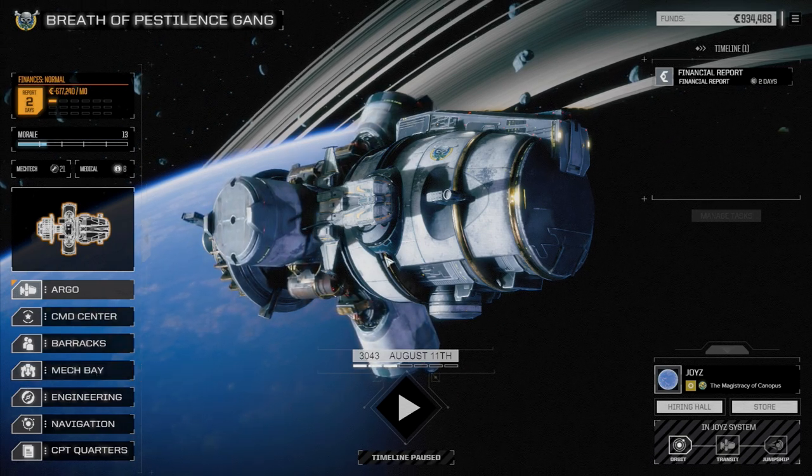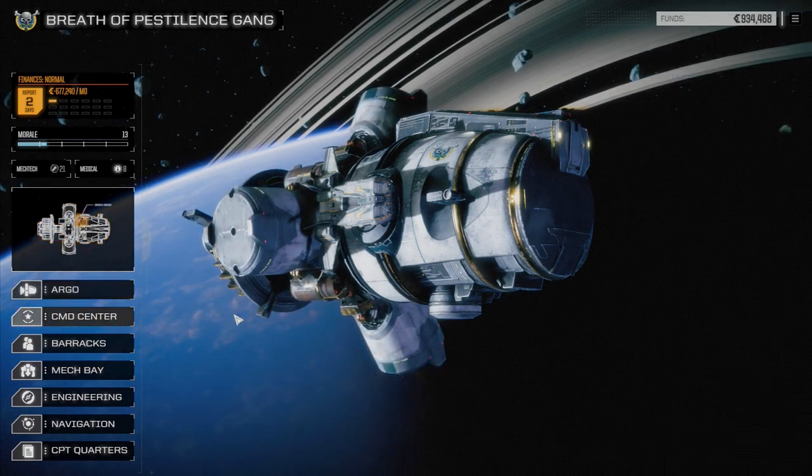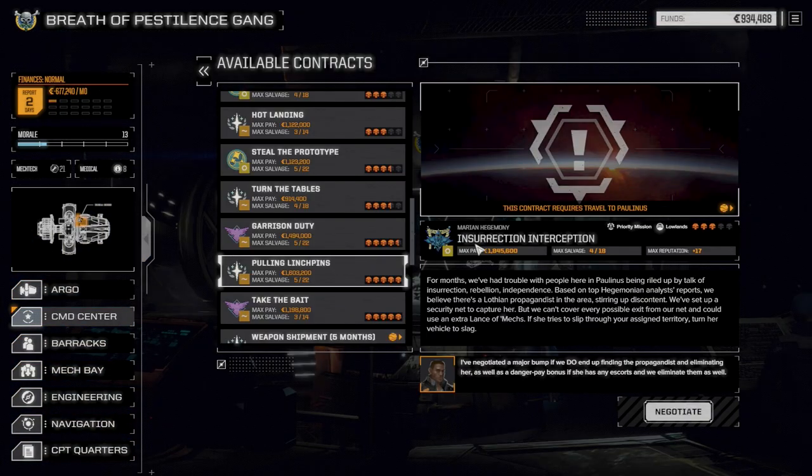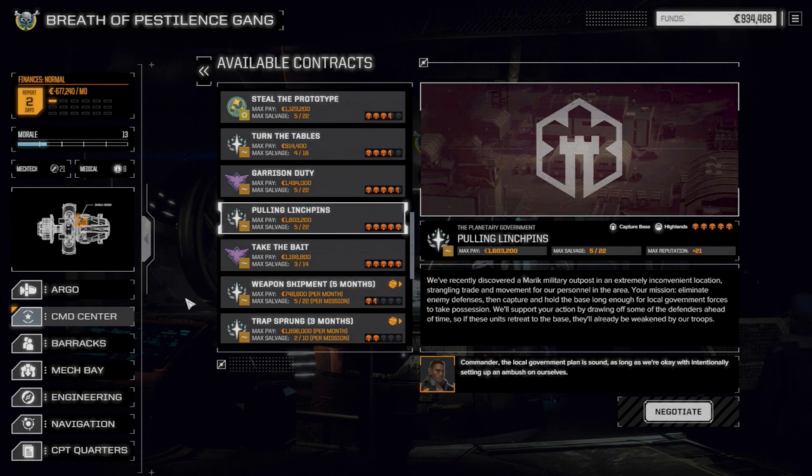Before we leave Joys and move on to another Free World's League world, we want to pull off a five-skull contract. We haven't gone five skulls yet — we've gone four-and-a-half and haven't had too much of an issue. I'm thinking we're going to do Pulling Linchpins, which I think is a good introduction to a five-skull mission. It's a capture base mission, so most likely it's turrets and one or two lances of mechs, generally staggered, so we're not facing them all at once.